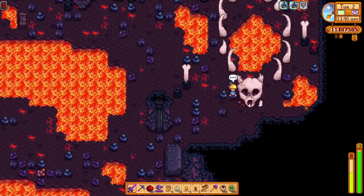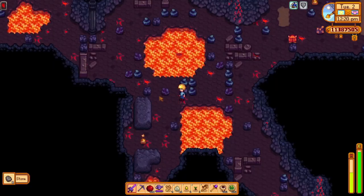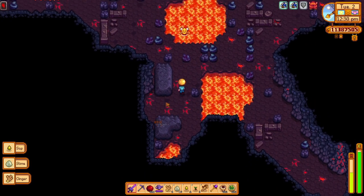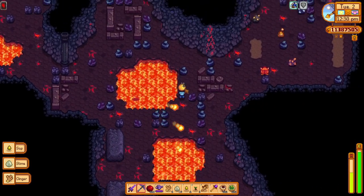I guess dragons exist in this world. And finally, while you're in the volcano dungeon, you might as well kill the slimes in here for a rare chance that they drop the mango sapling as well. Good luck with that one.